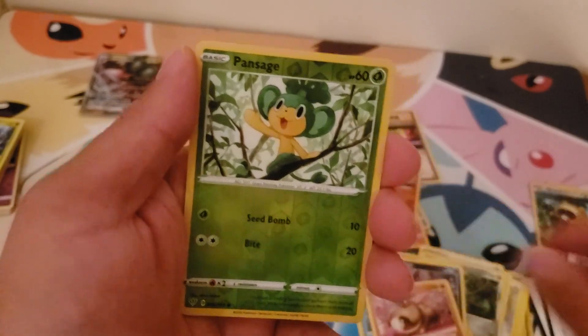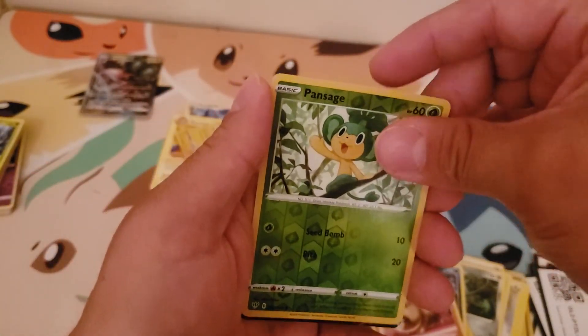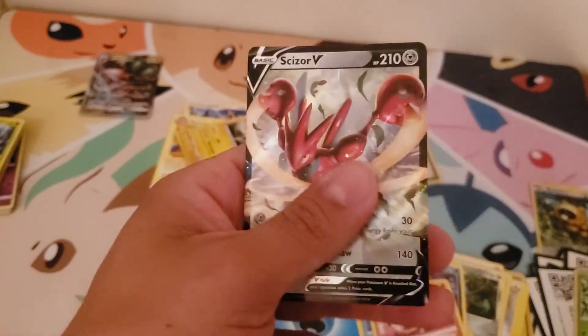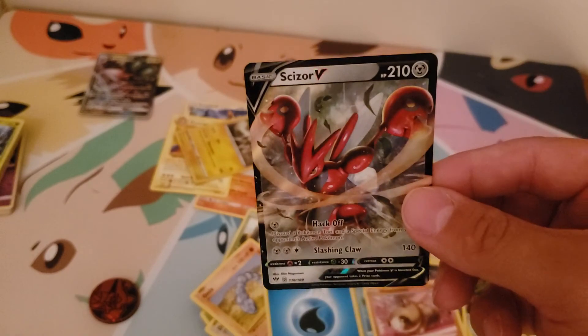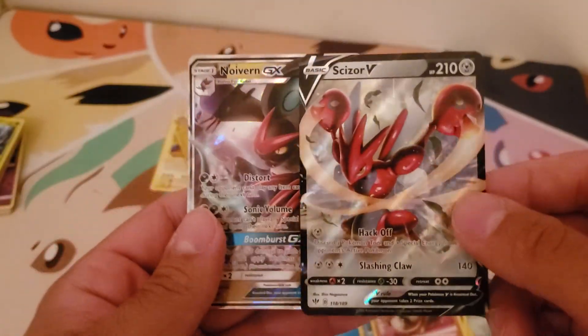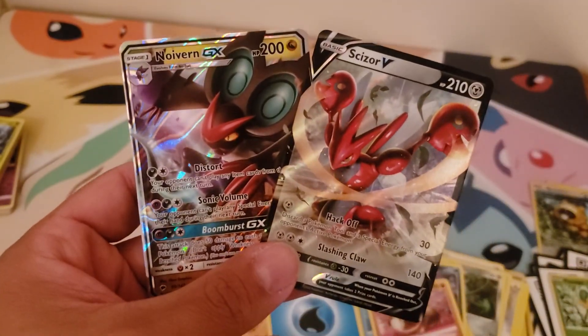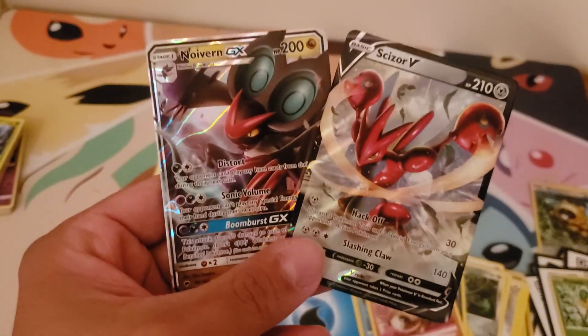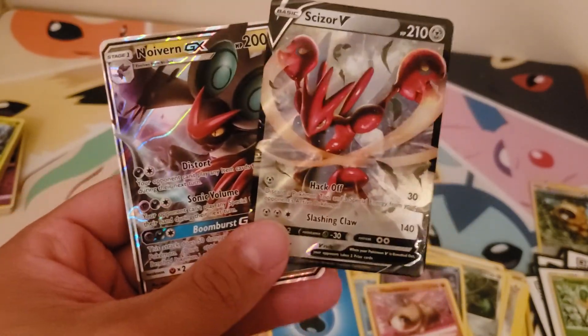Hippopotas, Pansage — what's behind you? Oh, Scizor V! This is actually the first time I got this card. Not bad, I'll take it. But so many packs and we just got these two. Guys, like, share, and subscribe. Tomorrow we're gonna do a beautiful Hidden Fates opening, so stay tuned.